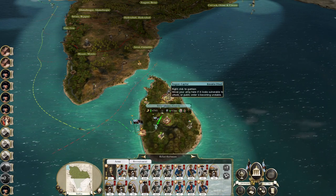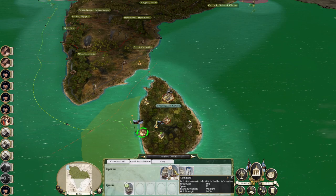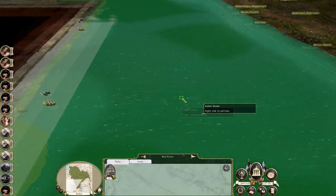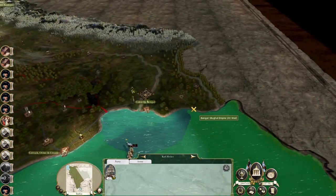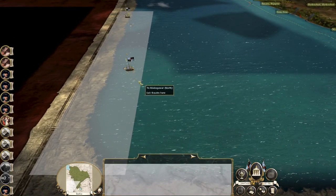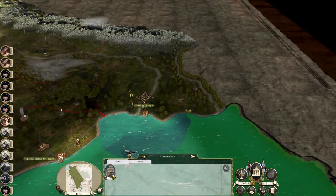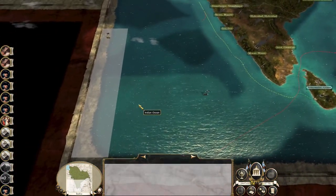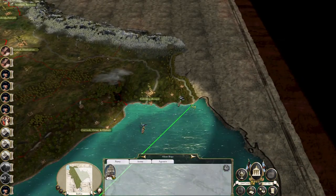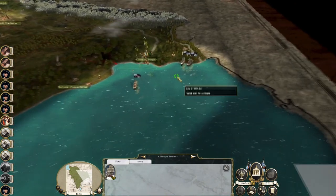What I would like to do is start churning out strong forces here in Ceylon, because I want to land east of Calcutta in force. We have four stacks of troops. I could land in the south, but in my mind I want to attack Calcutta and drive eastward. If the south becomes vulnerable in due course, then we will deploy from there as well.